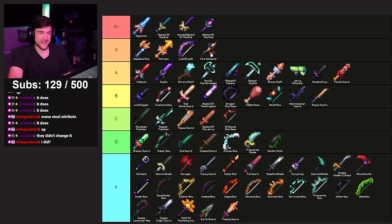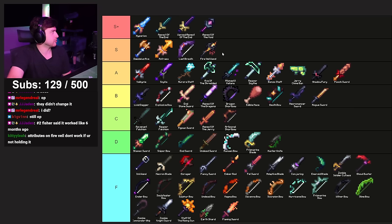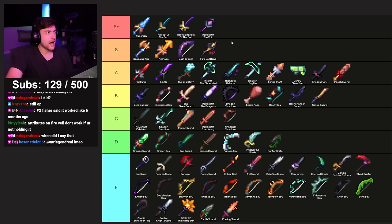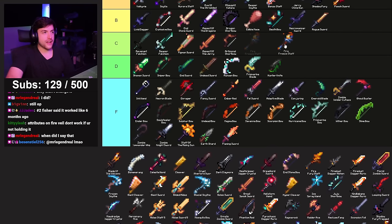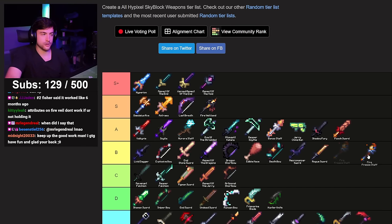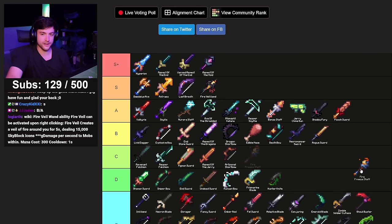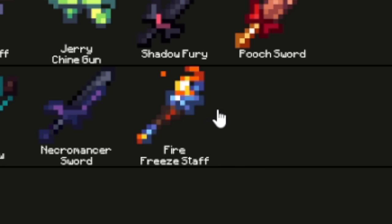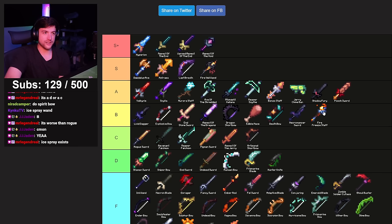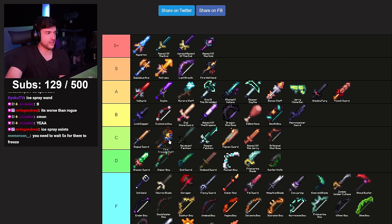Fire Veil Wand with Mana Steal attributes don't work if you're not holding it, I believe. S tier is more than fair — it's an absolutely goated weapon. Fire Freeze Staff — people use it on the Professor, it freezes boss mobs in place. A bit more niche than Fire Veil. Rogue Sword getting demoted to C. Fire Freeze Staff — worst B. Ice Spray exists but you need to wait five seconds for them to freeze. Keeping Rogue Sword at C and moving Fire Freeze down to C.